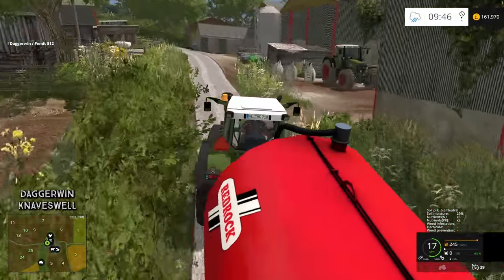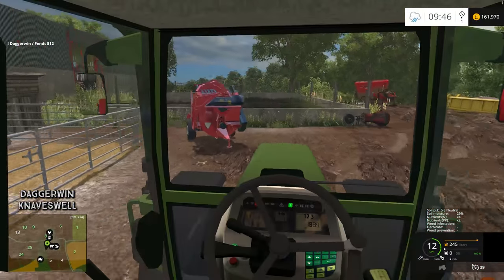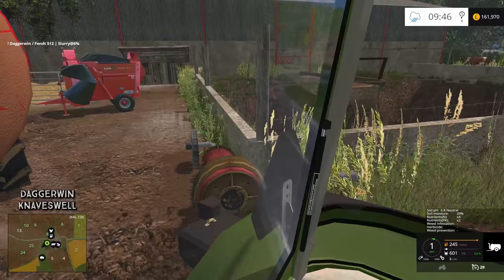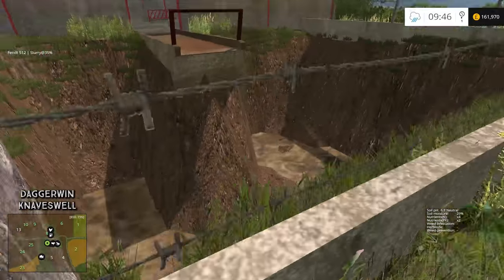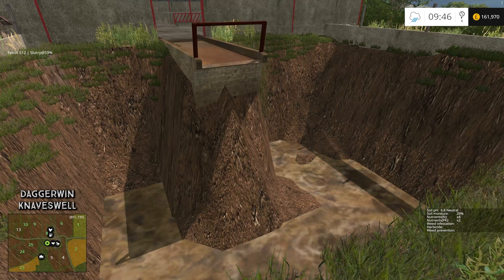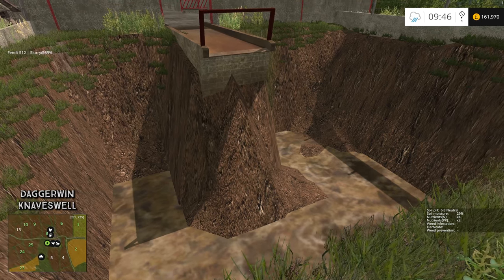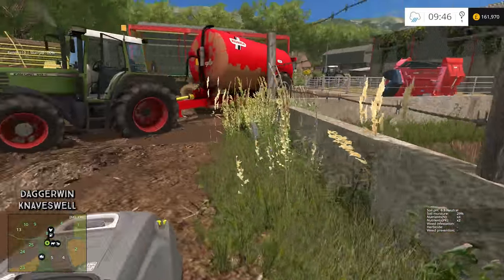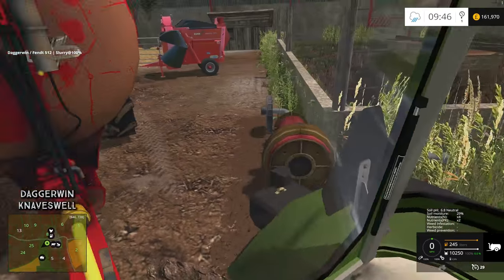It's a good job we're not too far away, otherwise it's going to take quite a long time to do. Eventually I think we'll see the level go down in here — yes, you can see it going down. I'm guessing if we have the cows long enough and don't empty this, the pit will virtually overflow and come right up to the top, which would be quite impressive. We are full — back to the field.